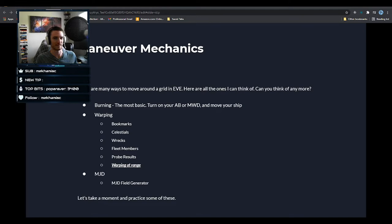The most basic is burning — literally just turn on your afterburner or micro warp drive and move your ship by double-clicking in space, orbiting, approaching something, or keeping it at range. That's moving your ship at sub-warp velocities around on a grid.